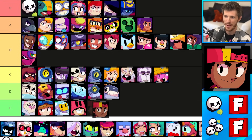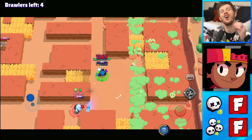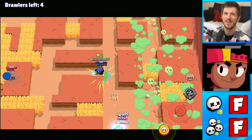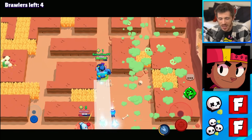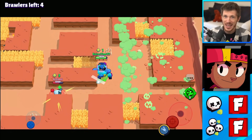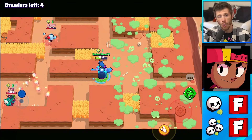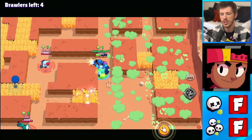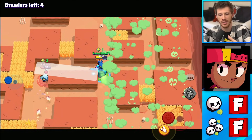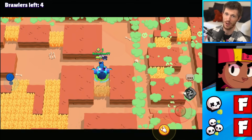Meg's in the bottom of the F tier for Solo Showdown and the bottom of the F tier for Duo Showdown. It takes Meg forever to open up boxes and it's not very easy for her to charge her super either. When she does get her mecha, even then she can't sit around waiting for brawlers to move close to her since her health is always decaying. So she's forced to play aggressively with it, which usually means her mecha's HP gets taken out because enemies will actually hit her. She's just not very good for either mode.